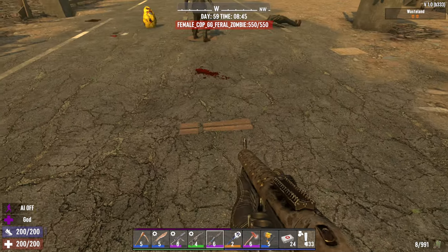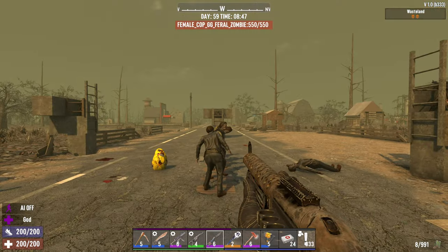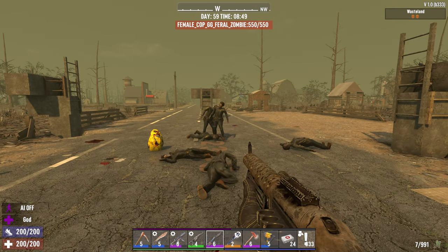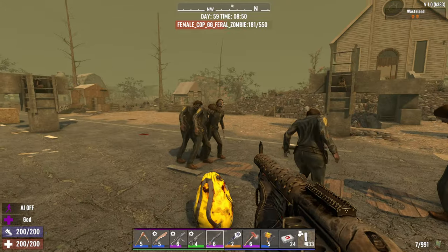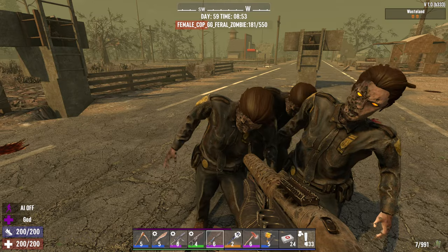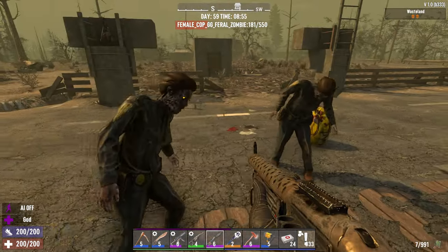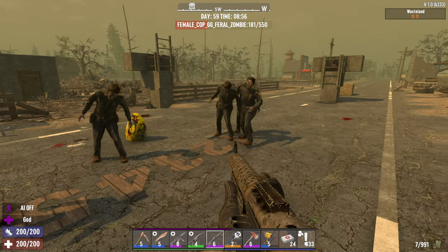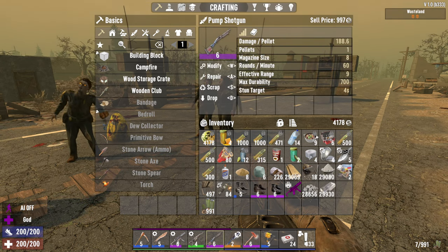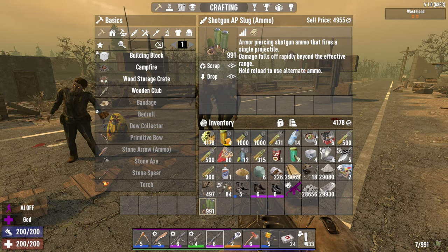Alright, shotgun's loaded with the slug ammo and I'm right here. Let's go center mass. Okay - no damage, no damage, substantially more damaged. Down to 181, 181, 181. So interesting, I do get some - or is that just the nature of the shotgun, or the nature of the rounds? Damage falls off rapidly beyond the effective range.